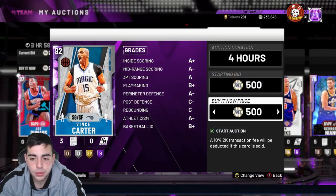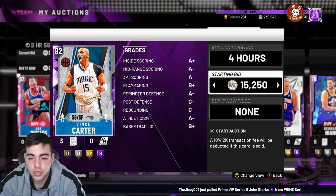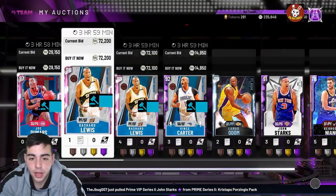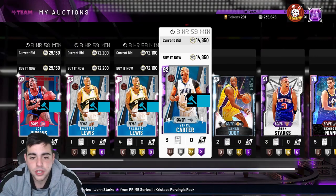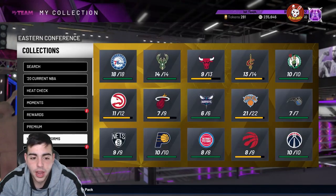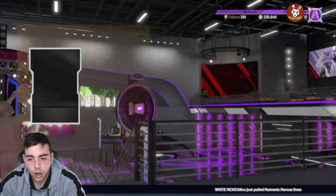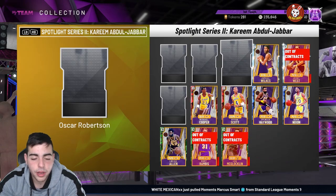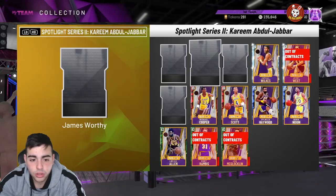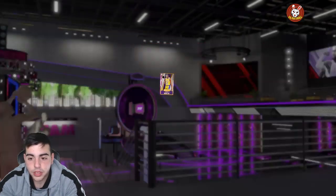Spotlight super packs do crash the auction house big time. It's a really good time to invest in a ton of spotlight series players and then sell a couple days later. I would invest in Vince Carter and any of the rare cards in this set. AI is gonna drop to at least 100K value tomorrow. We've got Jamal Wilkins and Jerry West — those are not bad to stock up on. Big O is gonna be good to stock up on because he's really good.